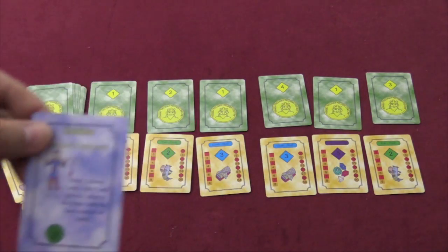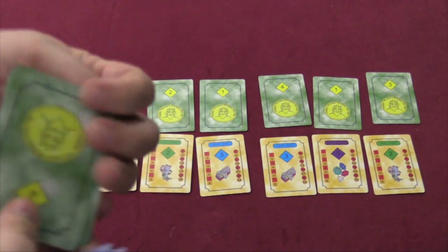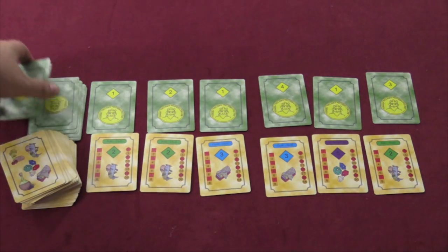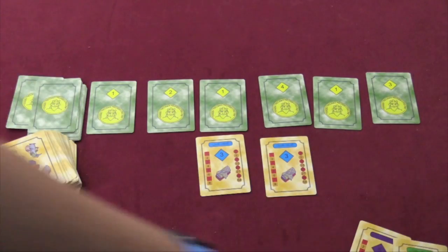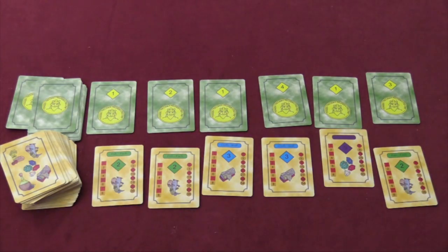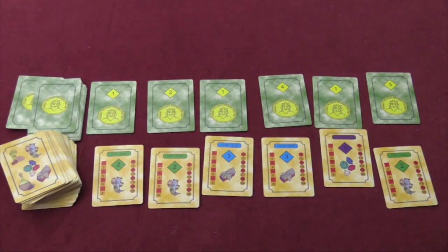The soldier draws two money cards, takes one, and gives one to the person with the lowest number of cards. So if I draw a two and a five, I'll keep the five and give the two to the lowest person. The sailor takes any two adjacent goods cards. If the tinker and tailor had already gone, I guess these two left would be the only adjacent ones available.